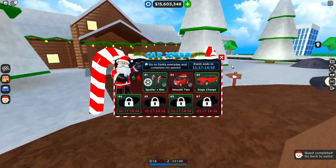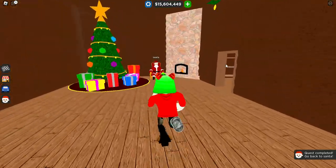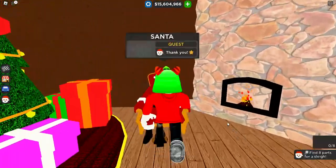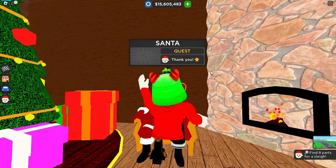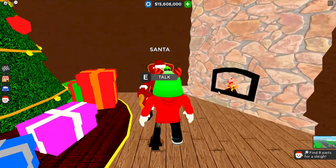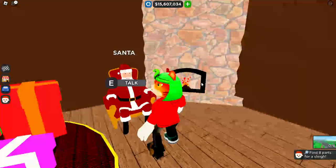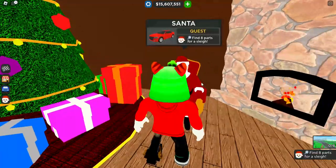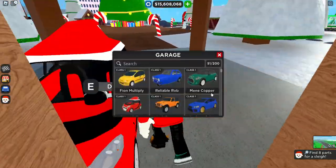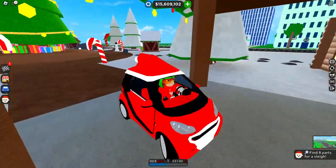It's day three and we are rocking the Dodge Charger as you can see here. Quest completed. So now we've got Santa — got the thank you for the thing. Okay, that's broken, that's definitely broken. We saw what the next present was — it was the Dodge Charger kit. So we find 8 parts for a sleigh. This is another one of those searching ones. Luckily we've got the whole city car to help us this time.